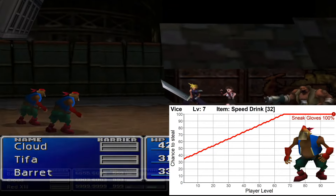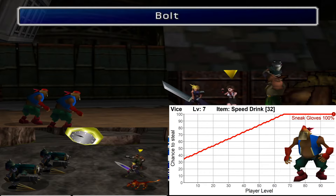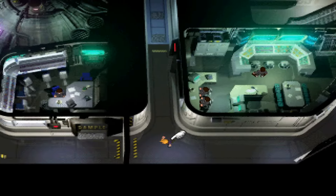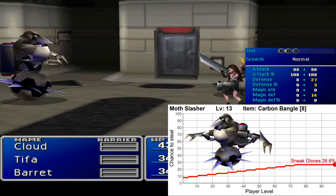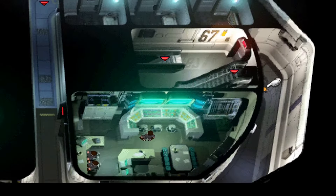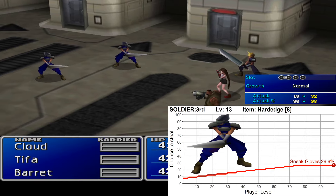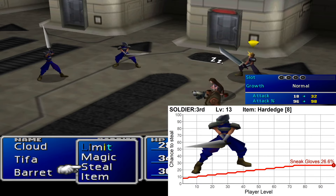Next is an enemy in the Sector 5 slums, the Vice, which has a Speed Drink. This is the only way to apply haste to your party until you get the buggy after the events in Corel, so it can be a nice addition to your inventory. In the Shinra HQ you will find the Moth Slasher, which has Carbon Bangles to steal. It is the best armor available at this point, with 27 defense, 14 magic defense, and 3 slots, and you can't buy this one until you reach Yuffon. Another enemy in the Shinra HQ is the Soldier 3rd, and they have the Hard Edge as a steal. It is Cloud's best weapon at this point, with 32 attack, 6 magic, and 4 slots, and again it's his best weapon until you reach Yuffon.